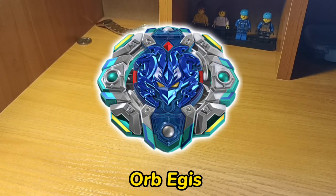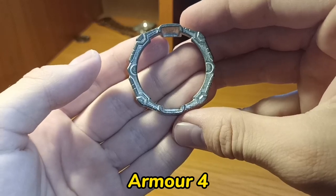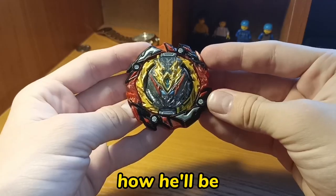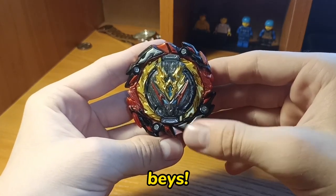I'll show you how to make Orbeges in DB. Core: Belial 3, Blade: Astral, Armor 4, Disc: Spread, Driver: Bearing Drift. That's how he'll be in full combo. Let's test it versus DB and Boubais.